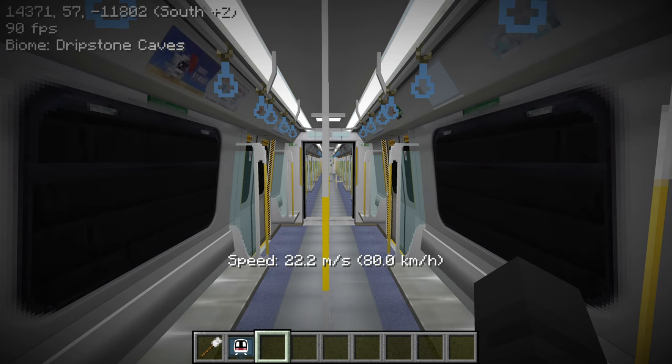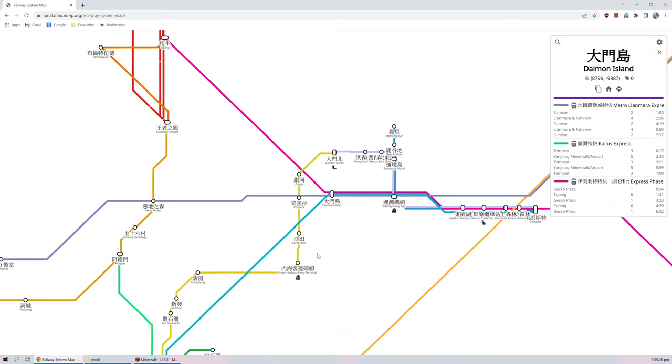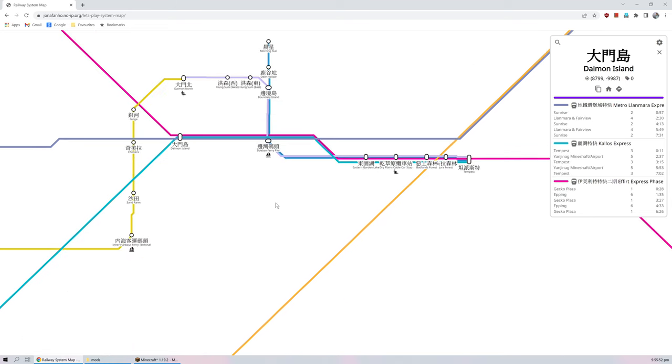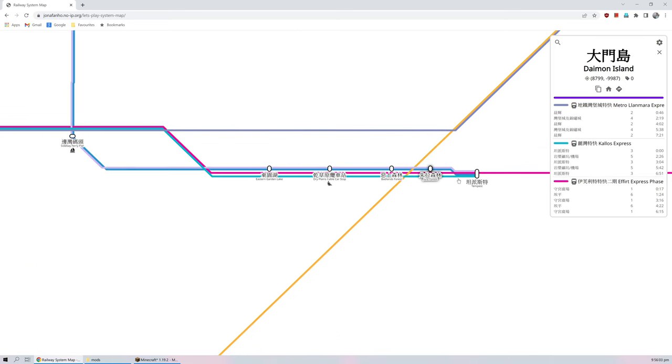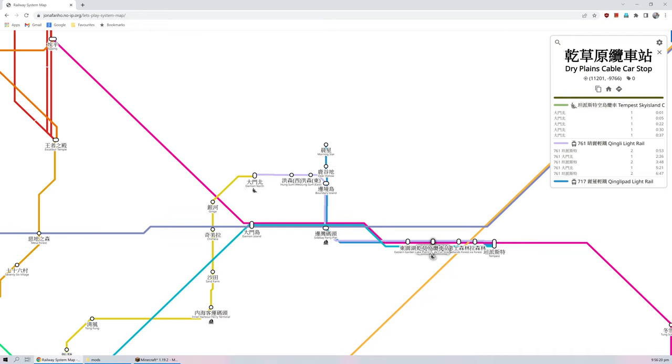So it looks like the next station is Diamond Island and we'll get there in about two minutes and 30 seconds. So from there we can head towards the Eifert Express maybe, or the Callus Express, head over to Tempest. We can backtrack using the Tingly Pad or the Tingly Light Rail - Tingly Pad is not running, so we'll have to take from Tempest back past the cable car. I do want to check out this cable car - I think I've seen it once. This is the Tempest Sky Island thing, so the Skyland Cable Car. I think it'd be really cool to take it from the Dry Plains Cable Car to Diamond North.